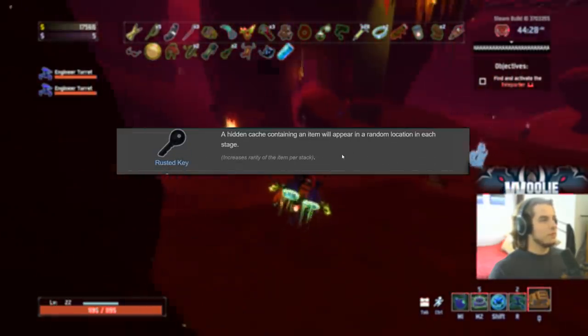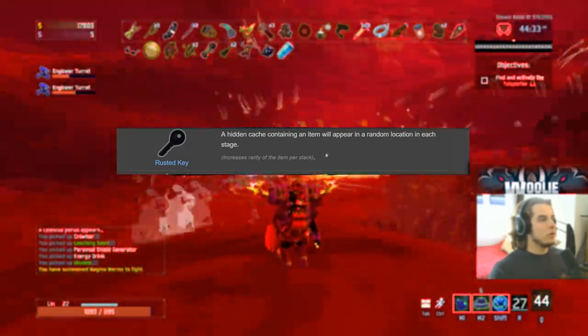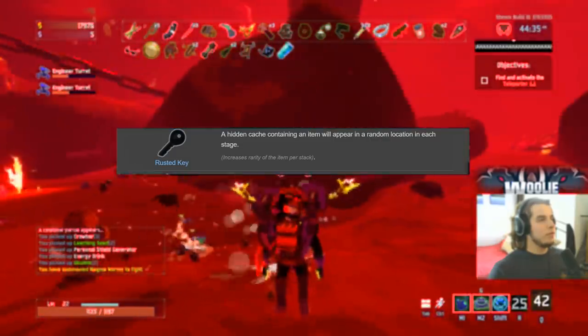Rusted Key gets a C. It's an okay item — gives you a free chest essentially — but you have to find the chest with no indication on the map, no logo or anything. C.